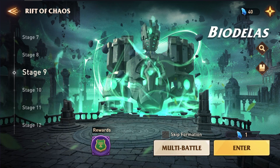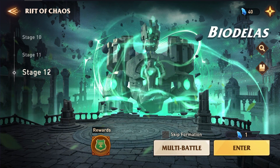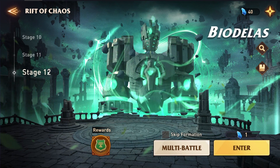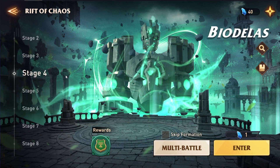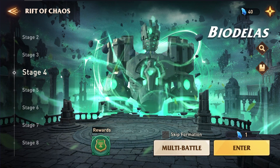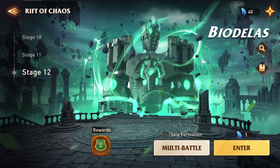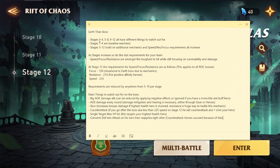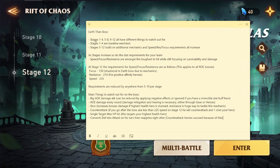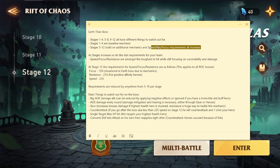From Stages 9 to 12, they add more mechanics on top of it. In this video, I'm going to be talking about all of the mechanics up to Stage 12. And if you're below this — like if you're only on Stage 4 — you can reliably farm without having to worry about some of the mechanics. I do have a sticky note here and we'll recap some of these things. For the Earth Titan boss, Stages 1 through 4, 5 through 8, and 9 through 12 all have different things to watch out for.